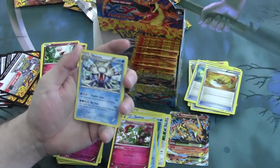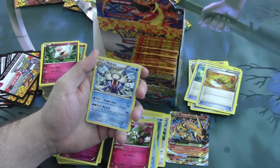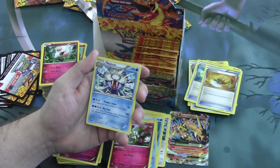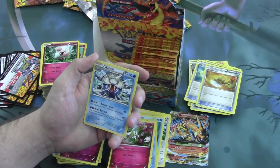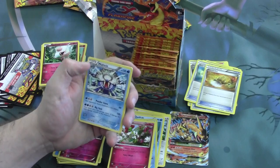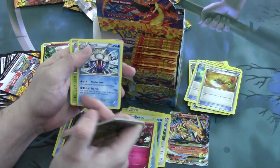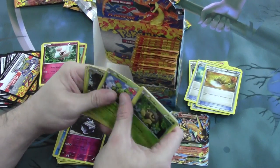Our Rare is Walrein, 150 HP Stage 2, pretty solid. Big Tusk does 120 damage minus 10 for each damage counter on this Pokemon — so hitting right off the bat it can do solid damage, but over the course of time it's going to be a little rough. His first attack does 60 and guarantees sleep, so something to consider.